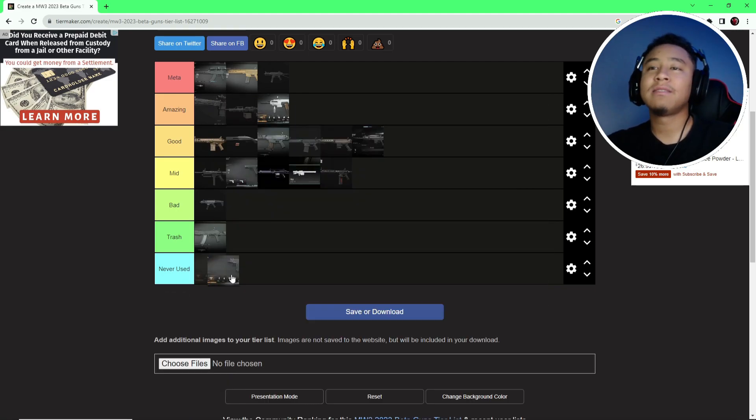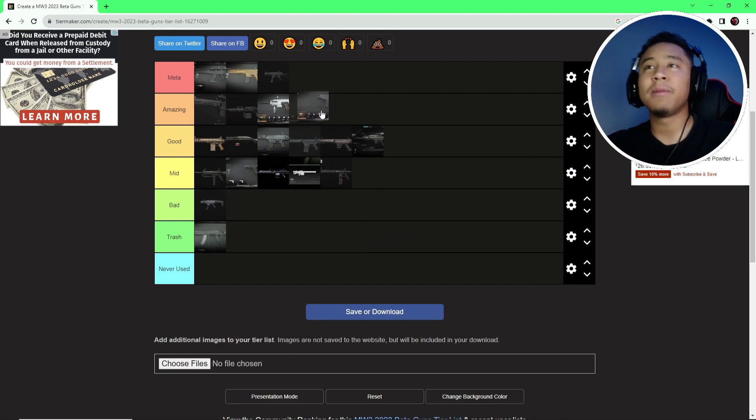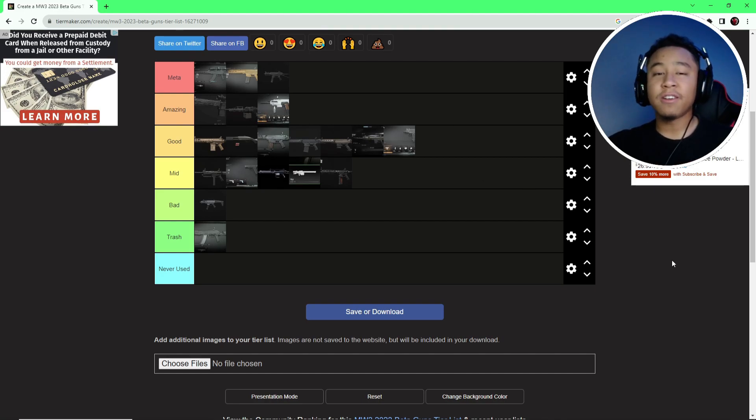Last but not least, the WSP Stinger — very good gun. I'd probably put it in good. It's a little mini Uzi, good sidearm, but not as good as the Renetti. The Renetti kind of outclasses it — two bursts with the Renetti and it's done. The WSP Stinger is a good gun and a good sidearm, but if I had to choose, I'd take the Renetti.